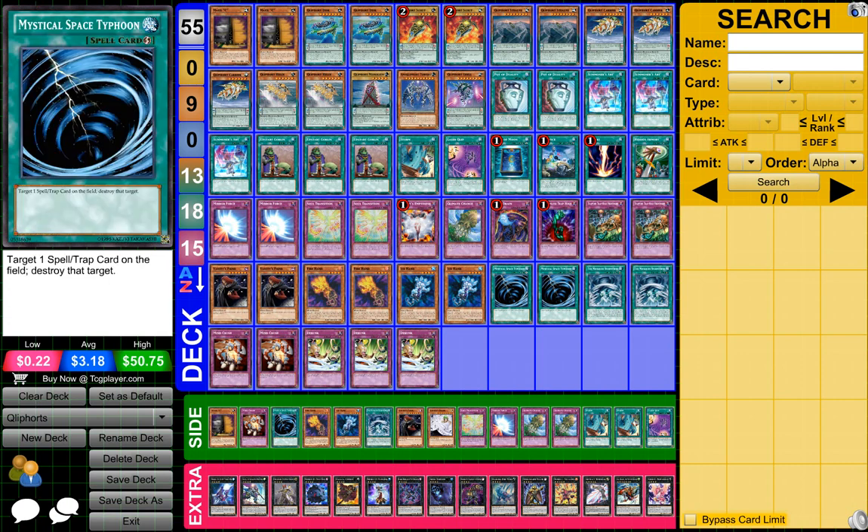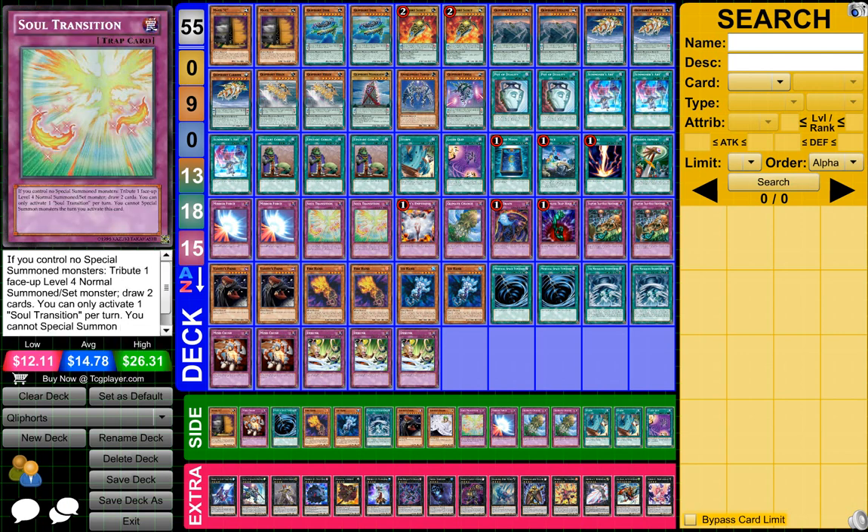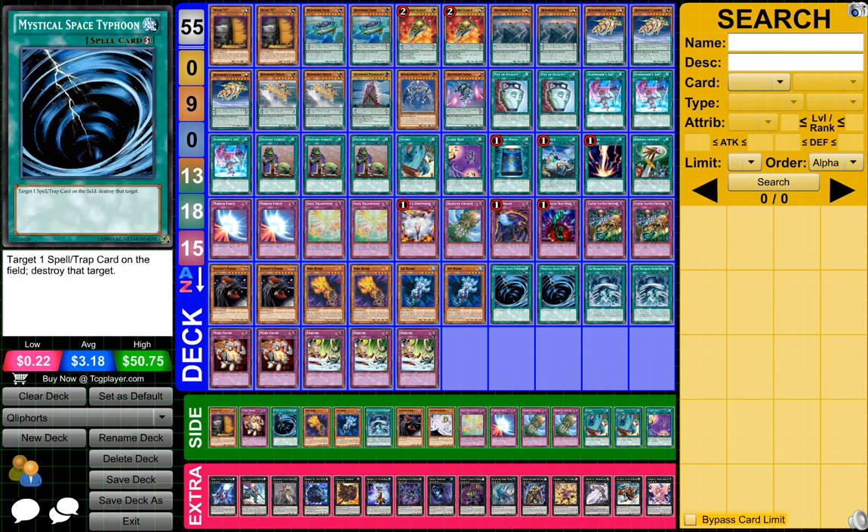For my extra deck, it's pretty much just copies of every single card in my field except for Vanny's Ruler — that's the only card that is not in the deck — but the rest of them are just copies of cards over there.